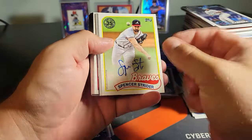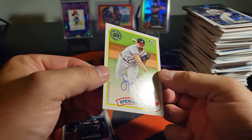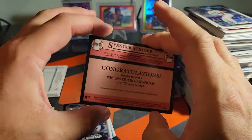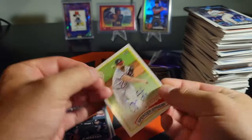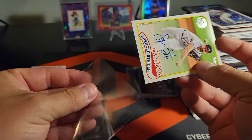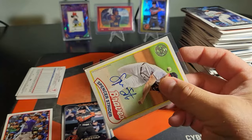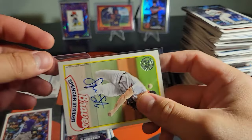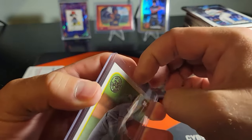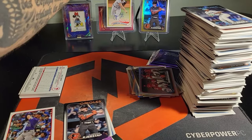Spencer Strider on-card auto — sick! Oh man, that is sick. Trying not to drop it and bend it. Wow, don't worry, I caught it. That is a great auto. Told ya — we got a crappy mem because they were saving that auto for us.